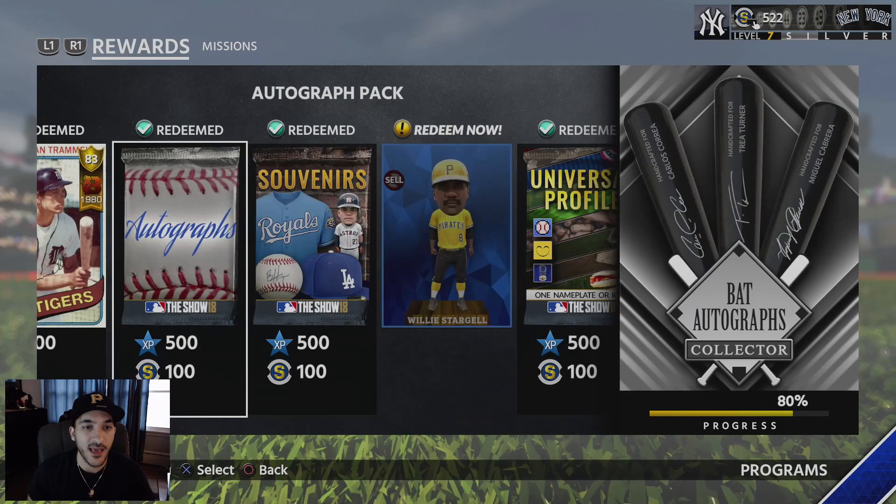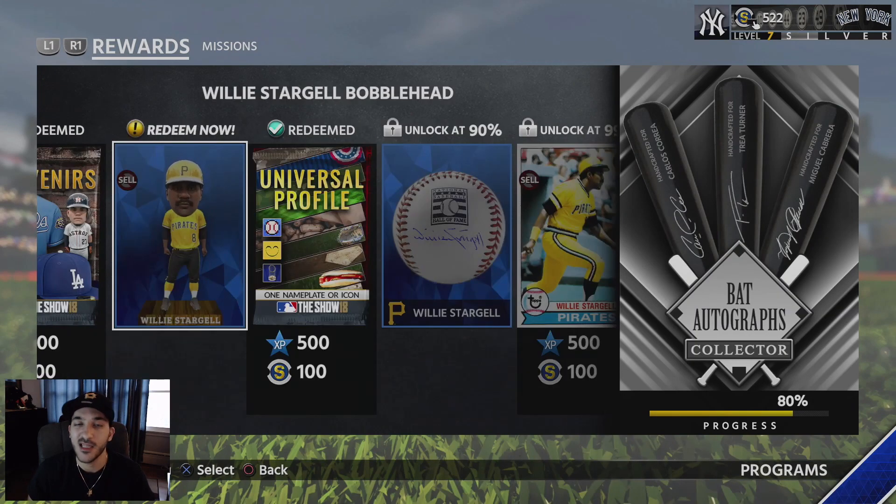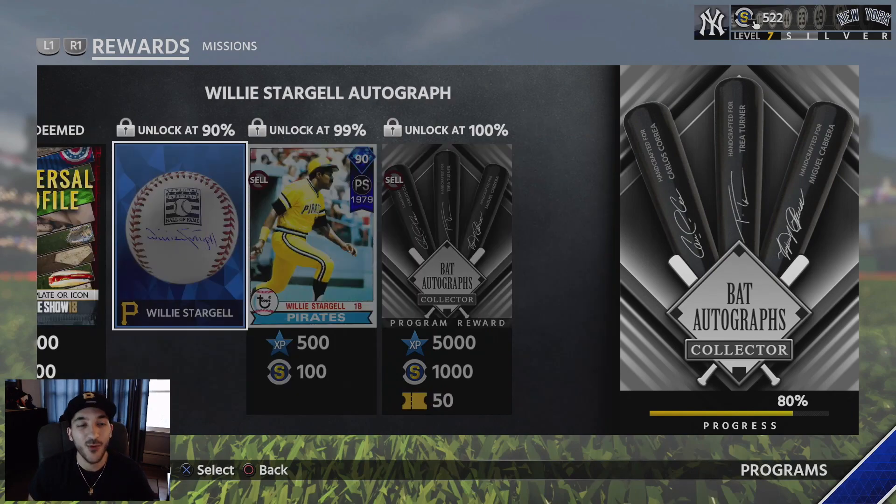Then you get an autograph pack, a souvenirs pack, a Willy Stargell bobblehead — which can be used for the bobblehead collection — and two more universal profile packs. I'm not a fan of these; if they're going to give us universal profile packs that you can't even sell or make stubs from, the XP and stub rewards that come with this should be a little bit higher. Then you get a Willy Stargell autograph baseball, which can be used for the collections.